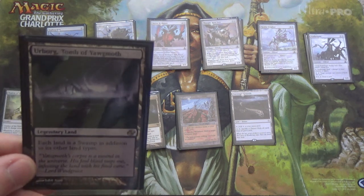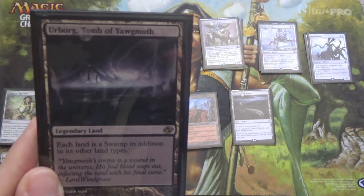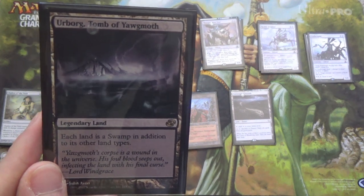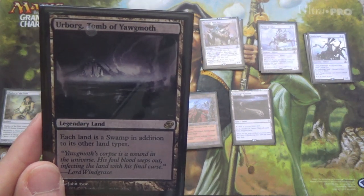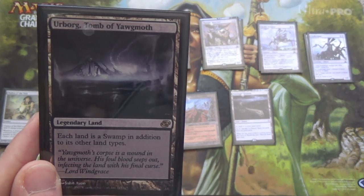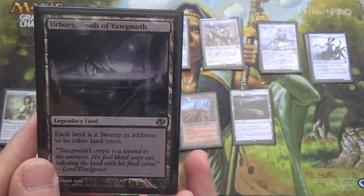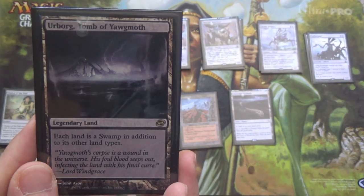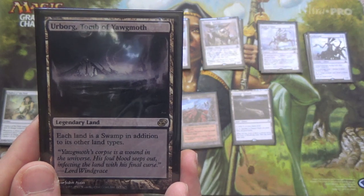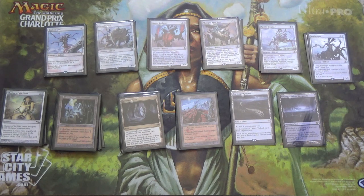We also run one Urborg, Tomb of Yawgmoth. Occasionally it helps our opponent, but what it does is make each land a Swamp in addition to its other types. Every now and then you'll be able to tap Eye of Ugin for mana as a result — black mana, but mana nonetheless. And just like it did in Modern during Eldrazi Winter, that makes this deck a lot faster. Because it's legendary, I'm only running one — same opportunity cost, and I don't want to help my opponent too often.